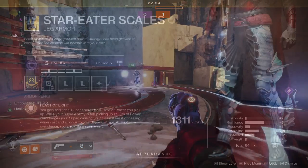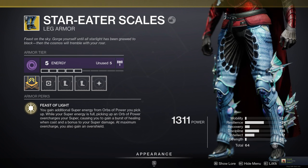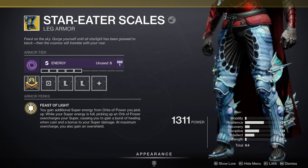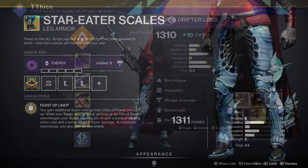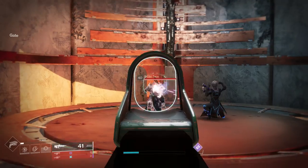These are called the Star Eater Scales. The perk says Feast of Light: You gain additional super energy from orbs of power you pick up. While your super energy is full, picking up an orb of power overcharges your super, causing you to gain a burst of healing when cast and a bonus to your super damage. At maximum overcharge, you also gain an overshield. Let's take a look at the orb generation.